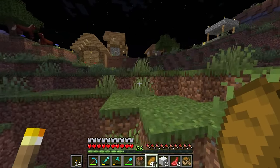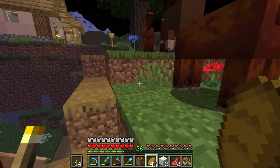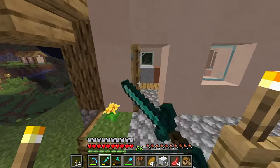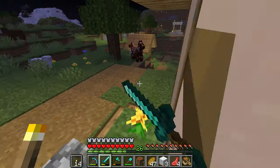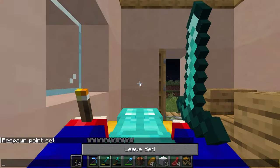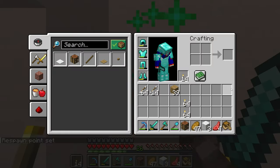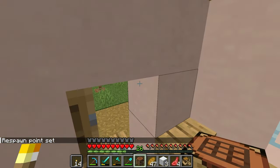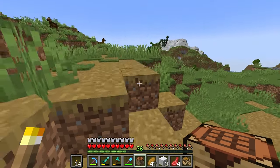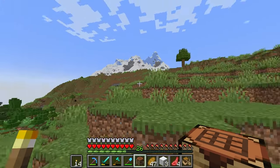They should probably fire whoever does the planning for their villages — look at this road going into a wall, what kind of Wily Coyote Roadrunner type beat is this? Then I run — oh, a creeper! Oh, horses. I would get a horse but honestly adventuring with horses is really annoying. I'm here to steal your goods — you don't have any goods. This is nice, sorry for kicking the kid out of his bed.